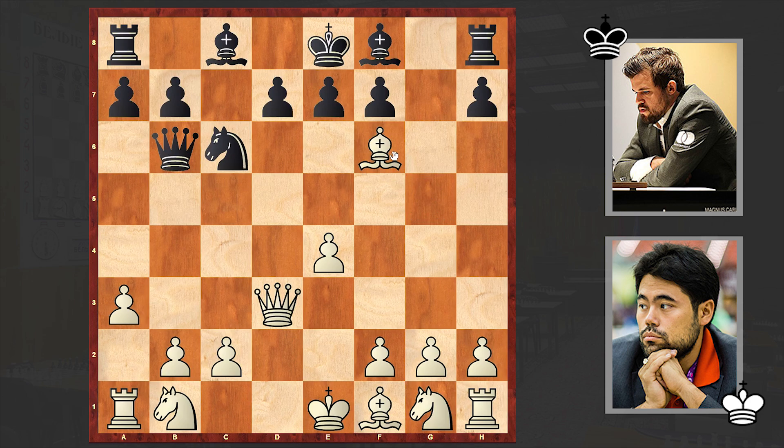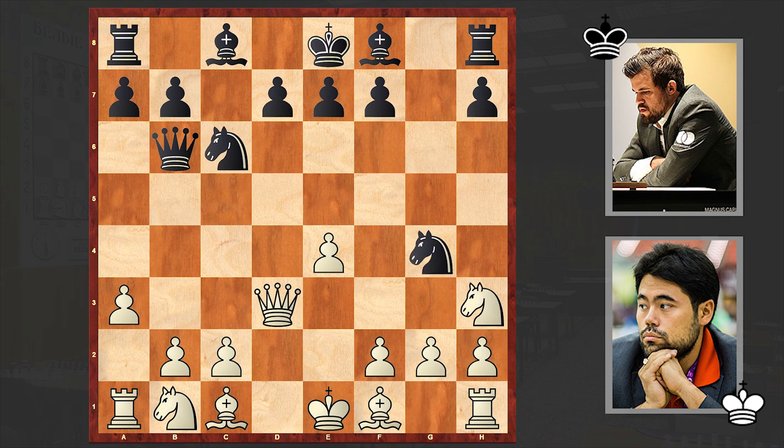Here, by capturing on f6 and then playing Qb5, white could really get a winning position easily. At the moment black has a shattered pawn structure, and if black accepts the exchange of queens that endgame will be hopeless. Instead we have the passive-looking Bc1 move, and now gradually black is starting to equalize. The f2 was under attack: Nh3, D6, Nc3, Ng5.